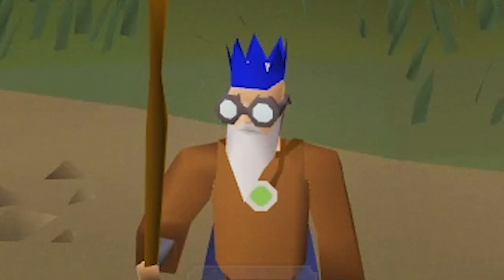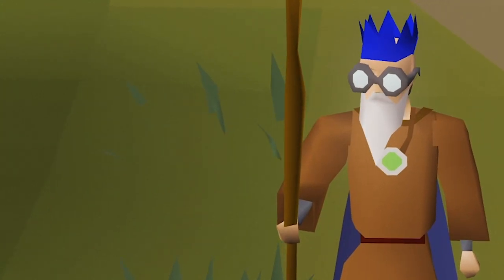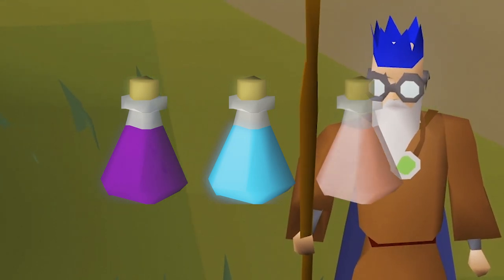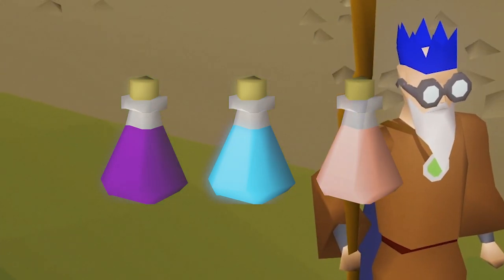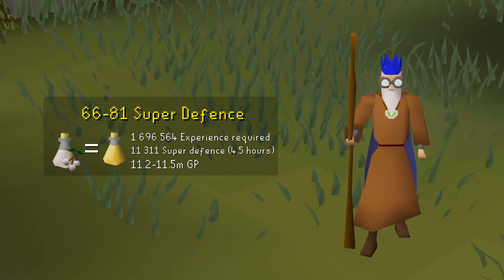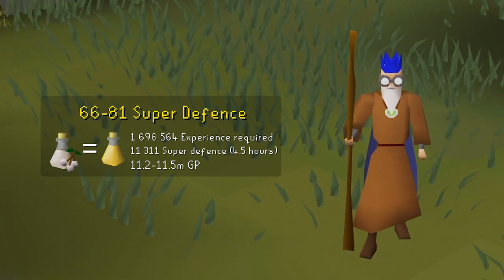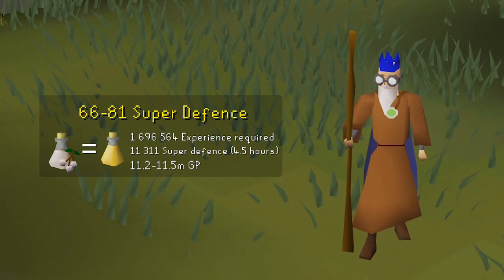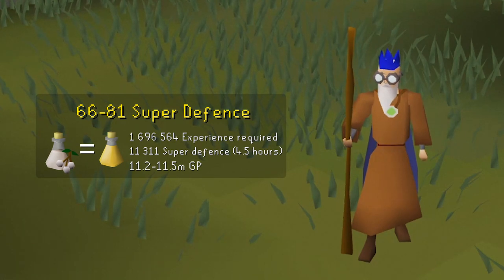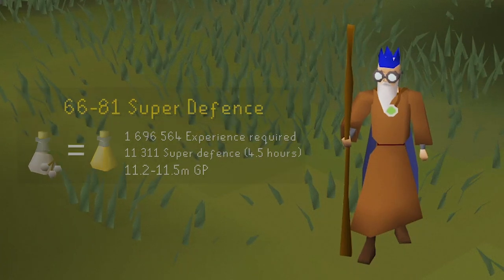Now at 66 Herblore, the super defense potion comes in. You can also make anti-fire, ranging, or magic potions for better experience rates, but it won't save as much time. To make super defense potions you'll need an unfinished Cadentine potion and white berries. The level we're aiming for to upgrade to the next tier is level 81 — nearly 1.7 million XP away. You'll need to make 11,311 super defense potions, taking around 4 hours and 30 minutes and costing around 11.2 to 11.3 million GP.